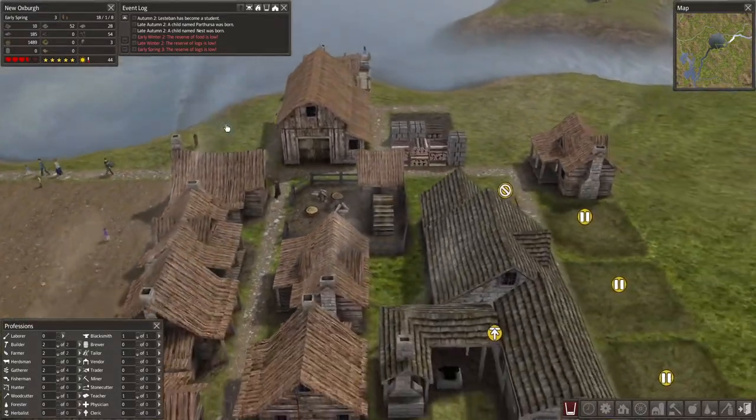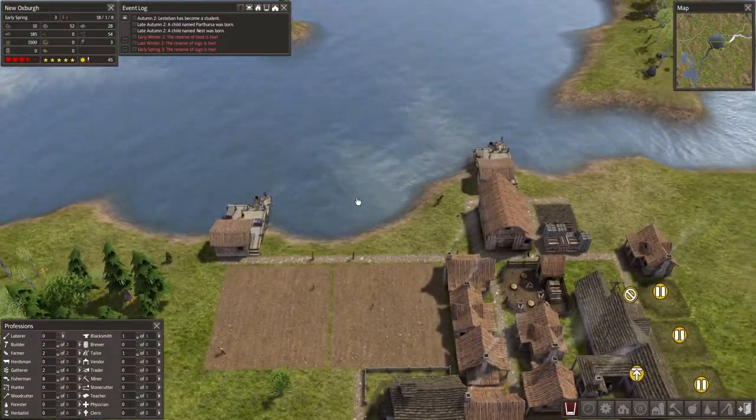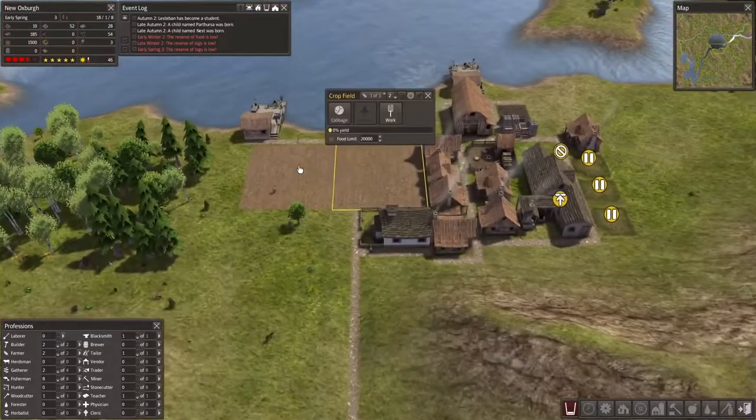Food is increasing, even throughout winter food is increasing, because fishing docks work so much better if you put them on a lake than on a river. And we've got some fields.